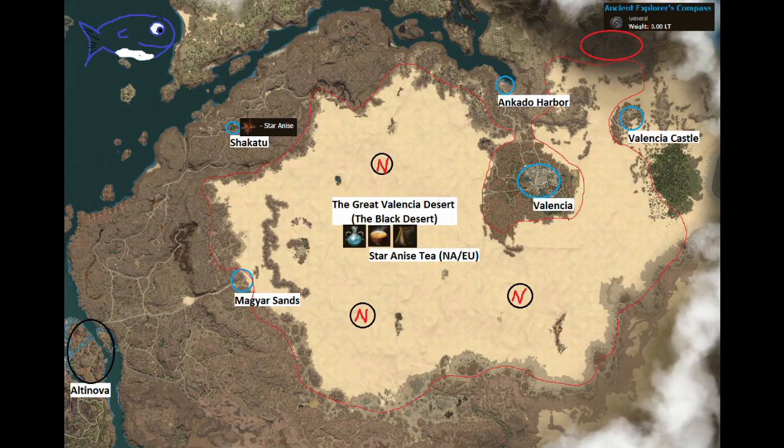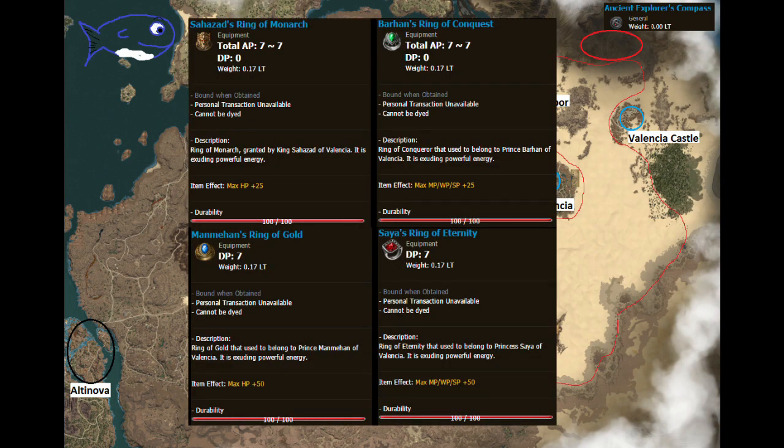Aside from tons of new trade routes and areas to discover, there's a continued very interesting black spirit questline that updates his looks and rewards you. You get a guaranteed ring that grants 7 AP and 25 max HP — or you can choose from a couple different versions. I recommend one of the first things you do in Valencia is complete your main story quest, because if you're using Mark of Shadow or less, this ring is way better. You'll also get a new black spirit crystal that grants 150 HP for completing the quest chain instead of just 100, which is particularly good if you broke your original black spirit crystal.